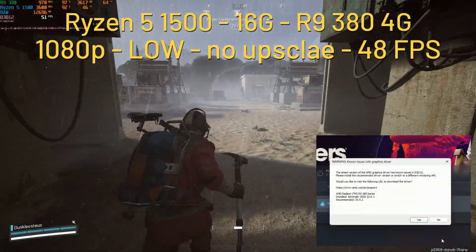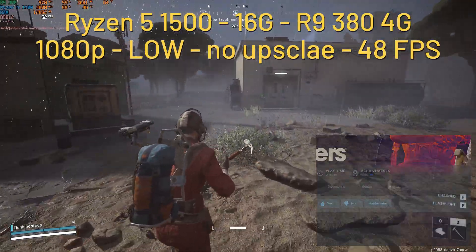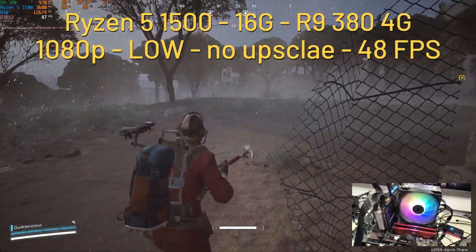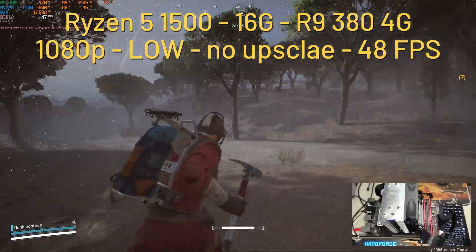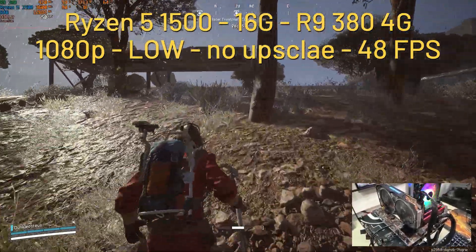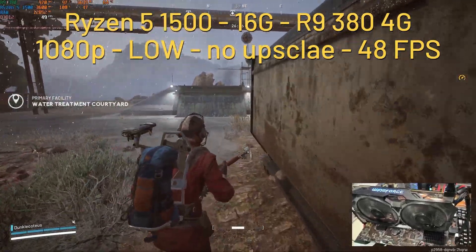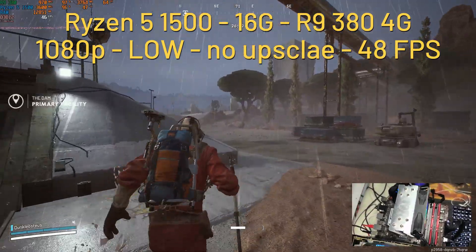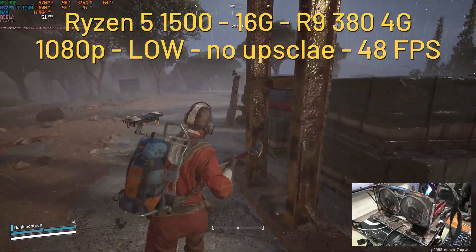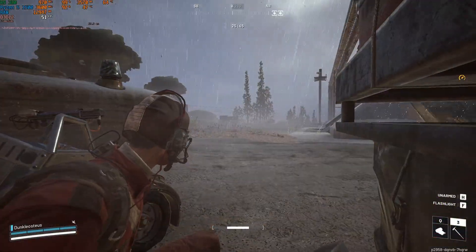I also kept the same system but swapped in the R9 380 4 GB variant — a really old GPU with no current driver support. We do get a driver expiry warning, but the game lets you continue and loads fine. As long as you have 4 GB of VRAM it seems you can play. At 1080p low settings with no upscaling I got a 48 fps average, with the GPU at 98–96% utilization. There's still a CPU bottleneck with the Ryzen 5 1500X; switching to the Ryzen 5 1600 gives a 50 fps average — a 2 fps gain — without upscaling.